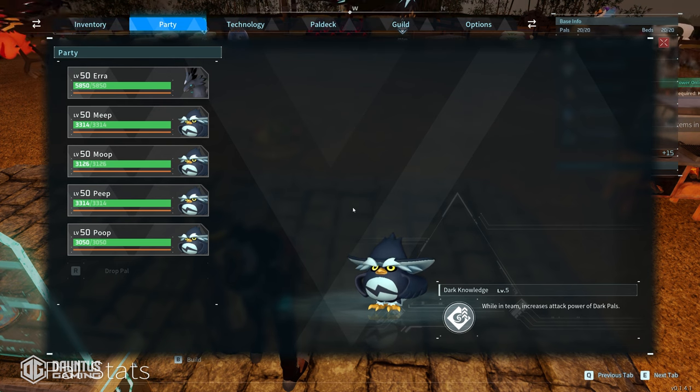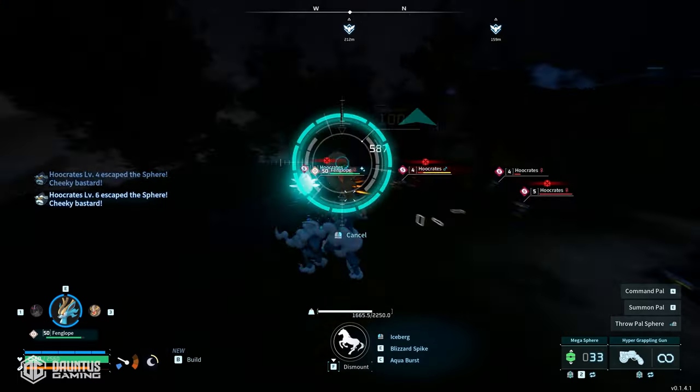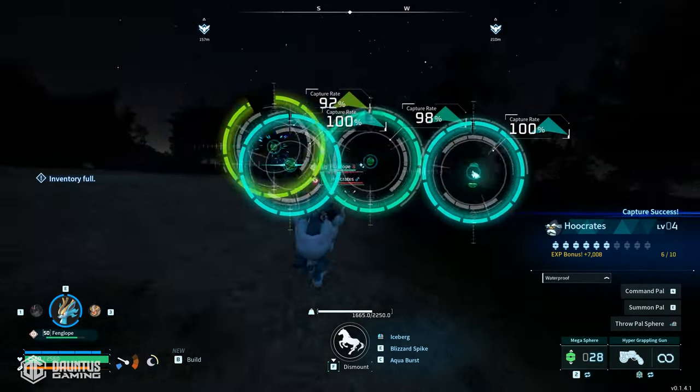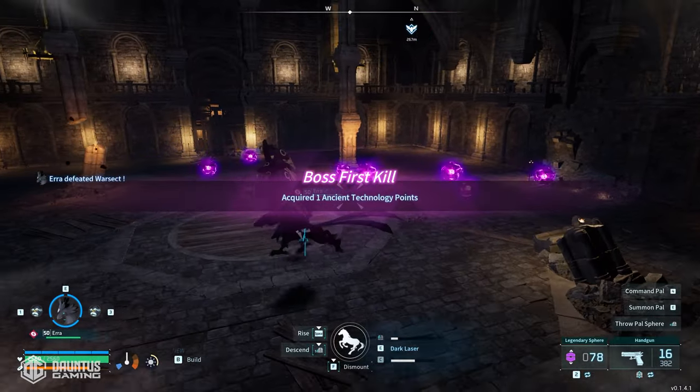But if you don't want to spend a ton of time breeding, there is another approach — obviously the more violent option. And now you have yourself a walking delete button with wings. Good day.